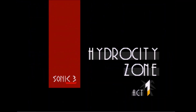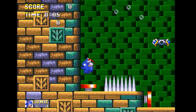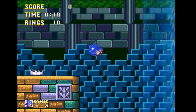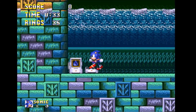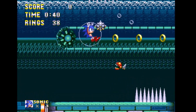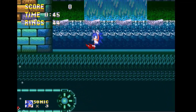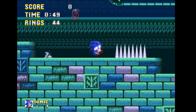Let's move on to Hydrocity Zone. This is pretty interesting because it has a green background, as opposed to the final version's predominantly blue background. Shields, at this point, don't actually do anything. So for example, if I stay underwater long enough, I'll actually start drowning. That doesn't happen in the final game because of the bubble shield.